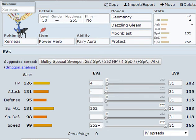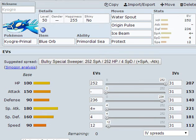Coming in at number two is Kyogre. We have Primal Kyogre with the Blue Orb — it starts with Drizzle but gets Primordial Sea when it mega evolves. The moves are Water Spout, Origin Pulse, Ice Beam, and Protect. If you lead off with Kyogre at full health, Water Spout is very viable.